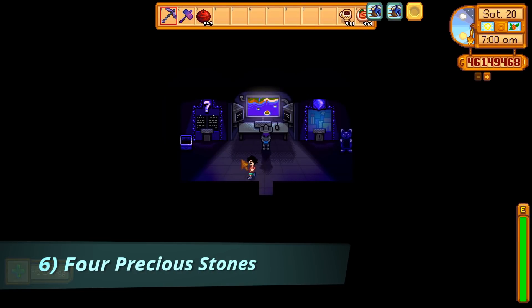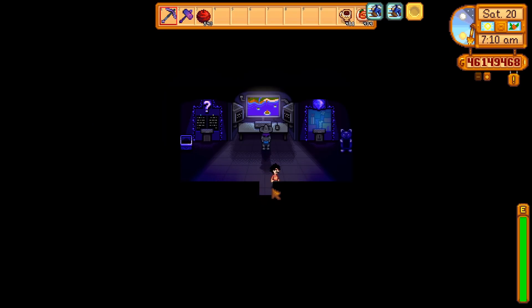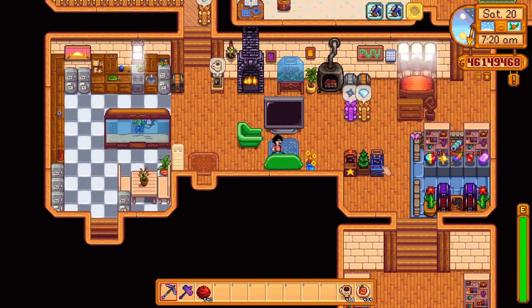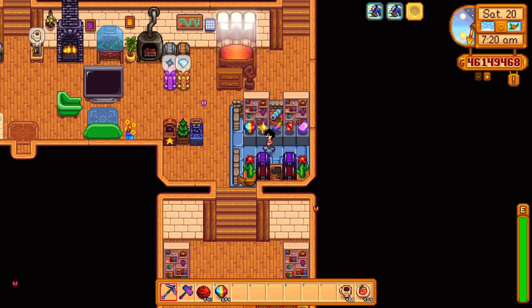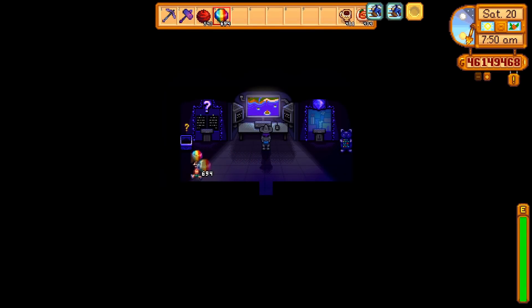The sixth quest is 4 Precious Stones and you'll receive 40 Key Gems if you find 4 Prismatic Shards and place them in Qi's collection box within 28 days. I really like this one because I do a ton of Skull Cavern dives. I have hundreds of prismatics on hand and unlike other quests, you don't have to earn them while the quest is active. So if you have 4 shards on hand, you're already done.